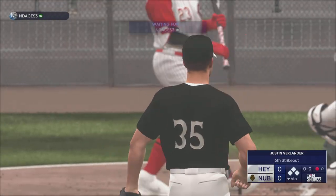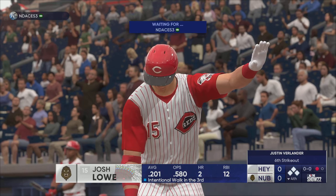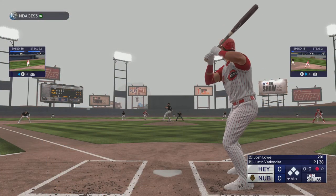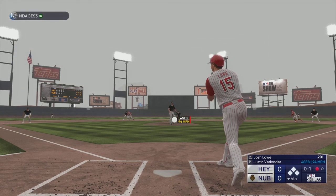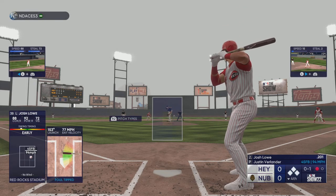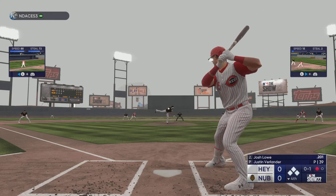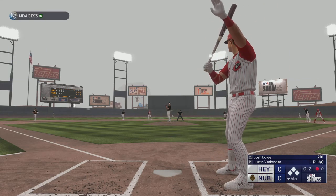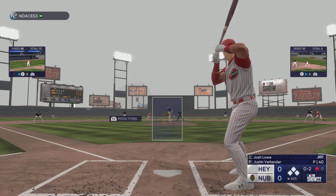Next to hit is Josh Lowe, the batter, the third baseman, and the first offering is fouled off. Bases loaded, one away. I think ultimately you want to tie him up, get the ball in on the plate so that he can't get the barrel to it and hit it to the outfield.